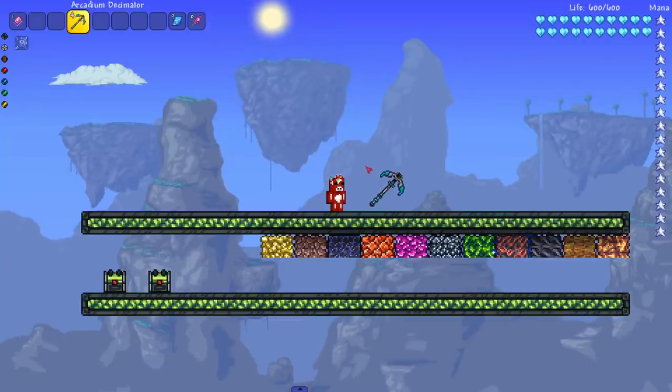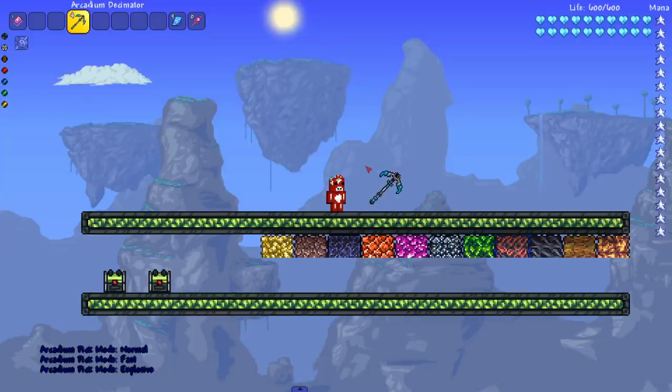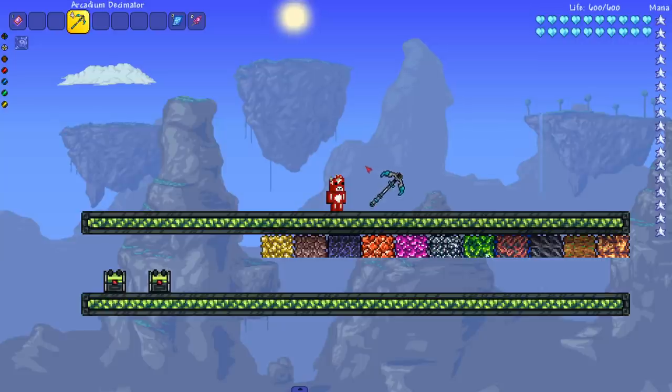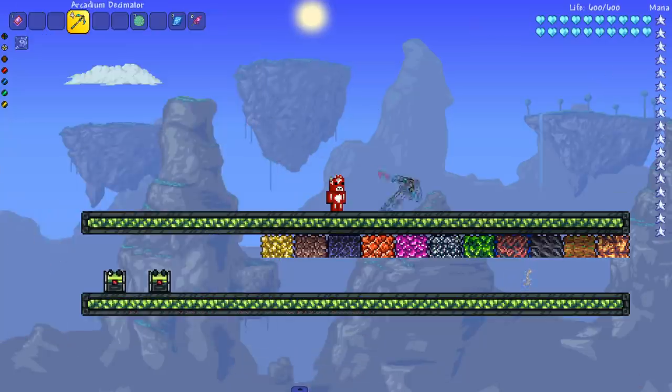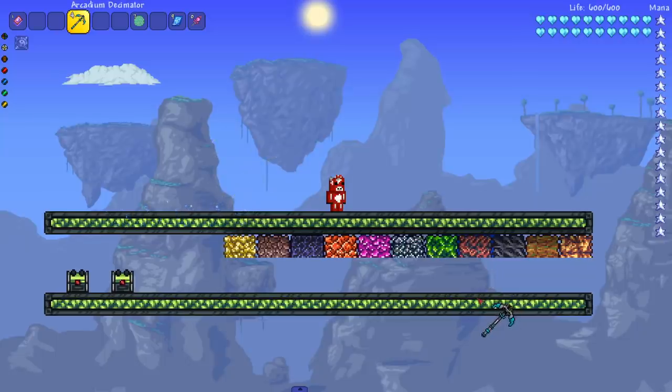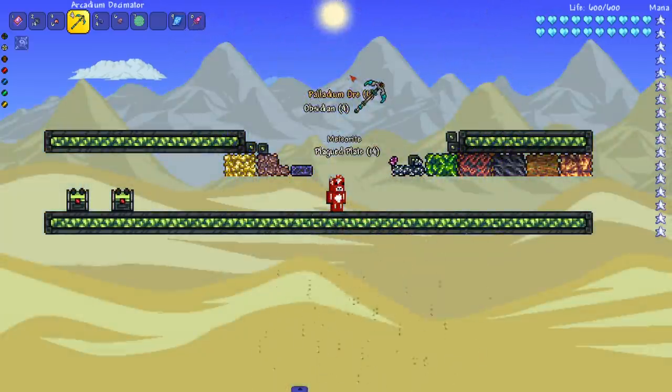I think we definitely have a winner: the Ultra Conix arcadium decimator with its mode switching. This is definitely the new title holder for the fastest pickaxe in Terraria. The sprite is a little ugly — I might have some of my talented spriters work on it. Thank you everyone for watching the redux of the fastest pickaxe in Terraria. Maybe I'll do more for drills too. If I missed any super-powered pickaxes comparable to the arcadium decimator, let me know in the comments. Make sure to leave a like and subscribe!